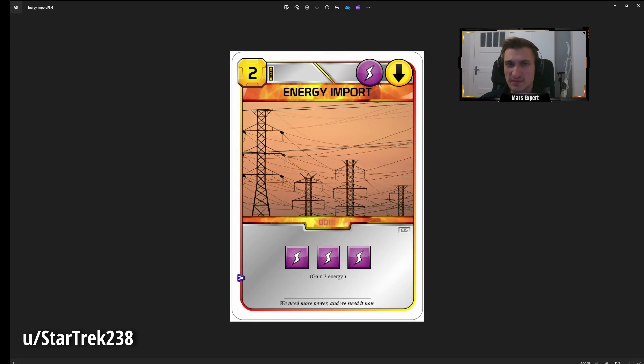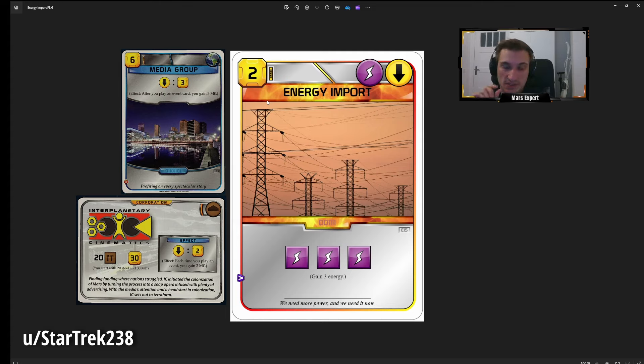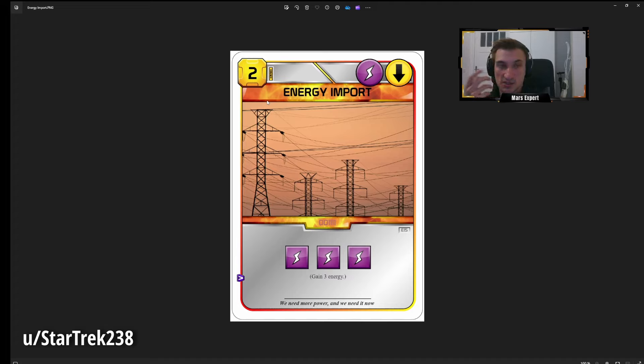Energy Import is a really interesting card — I think it might be the first event with the power tag, and we need more love for power tags. It costs 2 MC and gives you three energy. If you draw this for free and you're playing with Colonies and didn't have power available because you didn't get three power online, this is really nice — you can trade that gen very cheaply. If you don't draw it for free and see it in a draft, I wouldn't prioritize it highly: buying the card means paying 5 MC versus 9 MC to just trade with money.